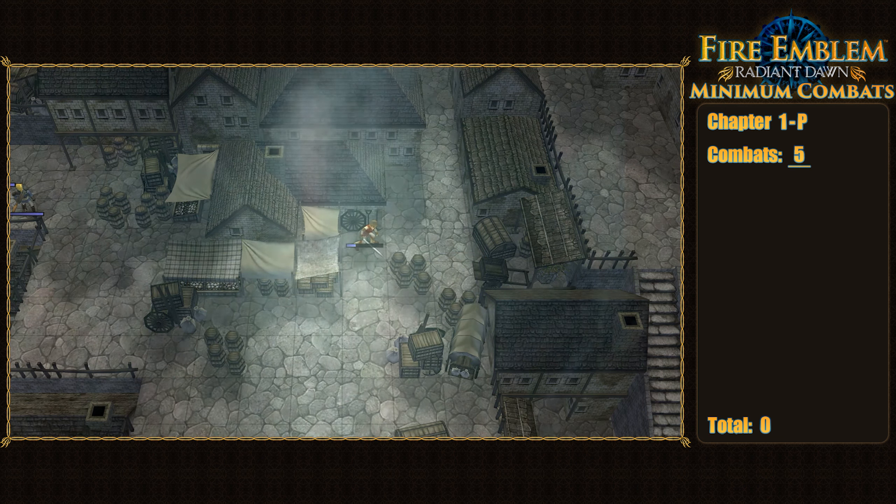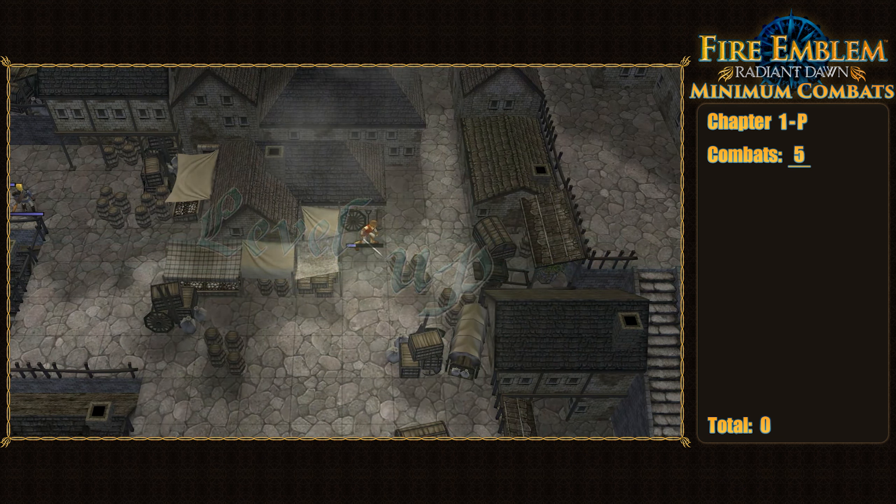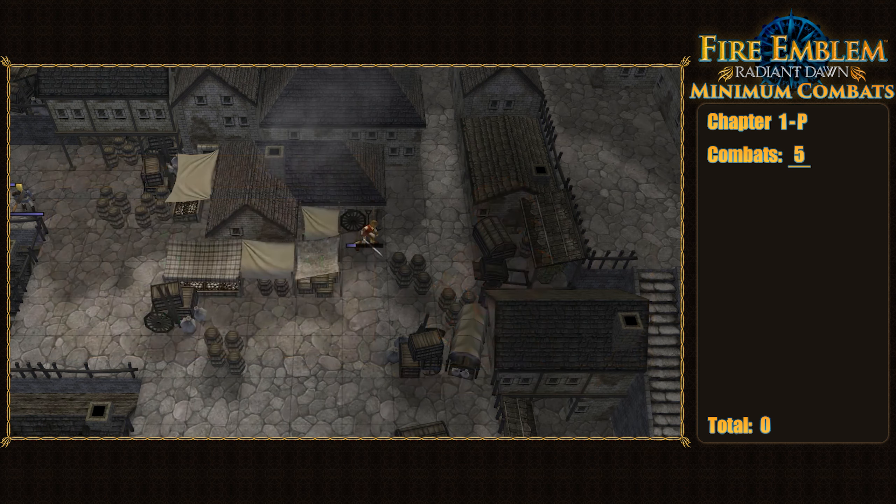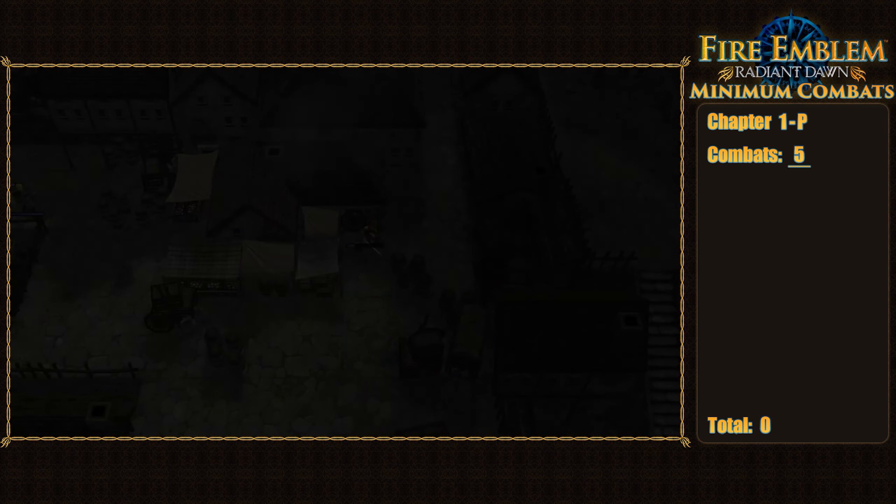Unfortunately, Edward still fell short of being able to one-round the boss, so we were already forced to accept an extra combat and kill him in two rounds instead, ending the map in a total of five combats. Not a great sign for things to come if we struggled this much against some random group of brigands — but maybe we'll find a way to add some stronger, more seasoned fighters to our ranks.